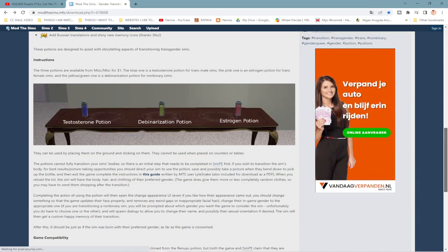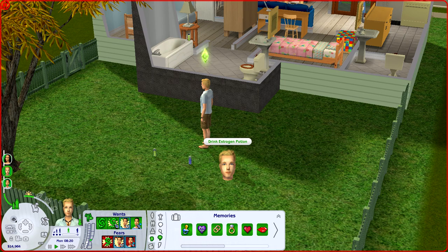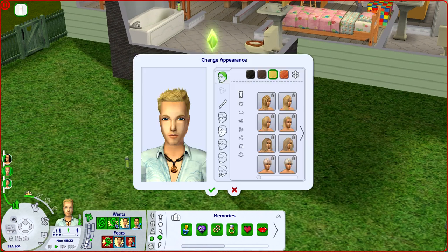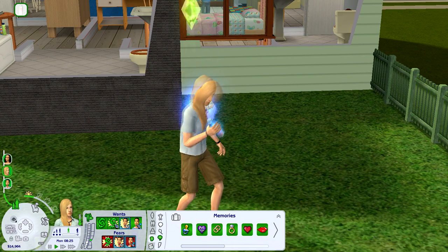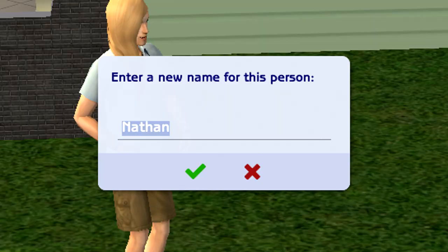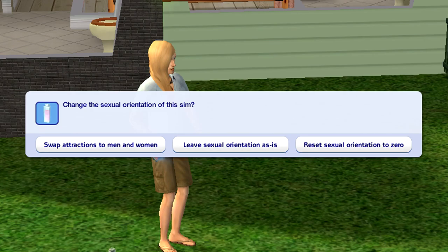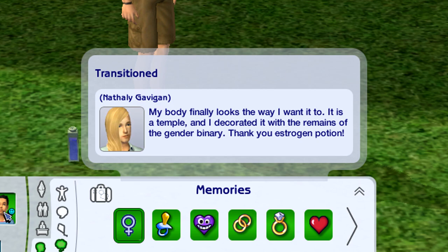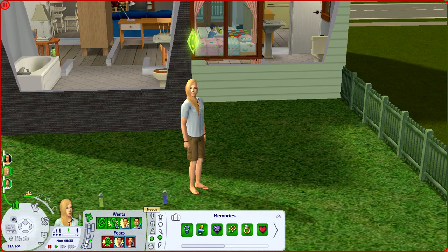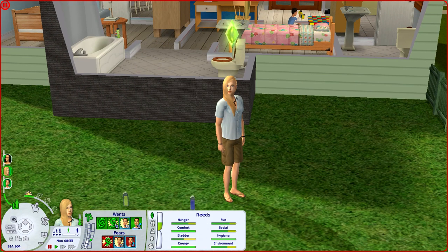The link for this mod will be under the video. Let's say Nathan wants to become a girl — we'll have him drink the pink potion. Let's give him some long hair first. There he goes, drinking the potion. We can give him a new name — let's call him Natalie — and change the orientation. He's still attracted to women. And there it is: our new memory — 'Transitioned — my body finally looks the way I wanted to. I decorated it with the remains of the gender binary. Thank you estrogen potion.'